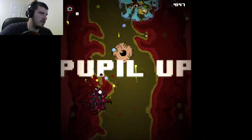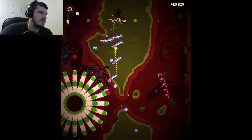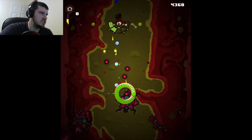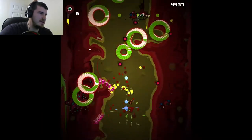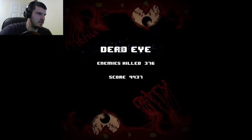Cast another pupil. What the hell is this? I was hoping I had a bomb. I died. Enemies killed: 376. Score: 4448.